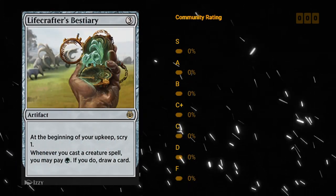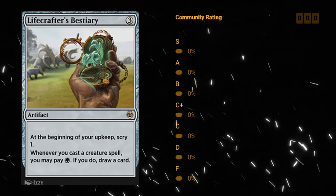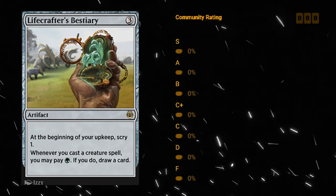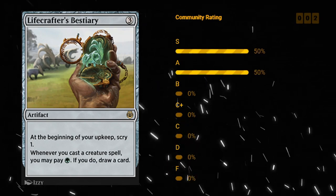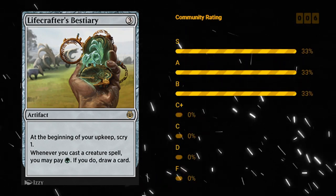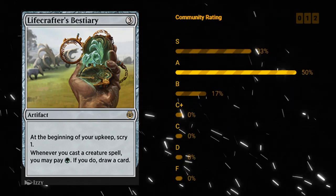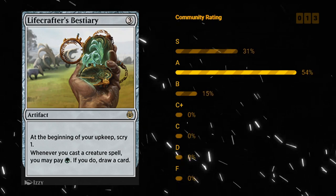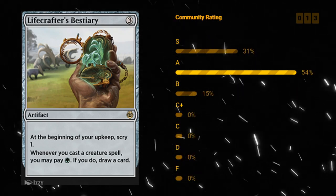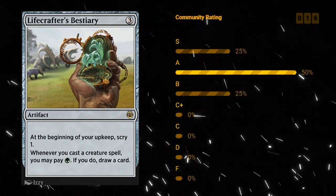Lifecrafter's Bestiary — a three mana artifact at rare. At the beginning of your upkeep Scry 1, and whenever you cast a creature spell you can pay one green mana to draw a card. Of course you're not going to want this outside of a green deck, but in a green deck this is great. It provides a ton of card selection with the Scry and a ton of card advantage with the ability, and also saw a ton of constructed play. This card is great in a green deck — easily an A.